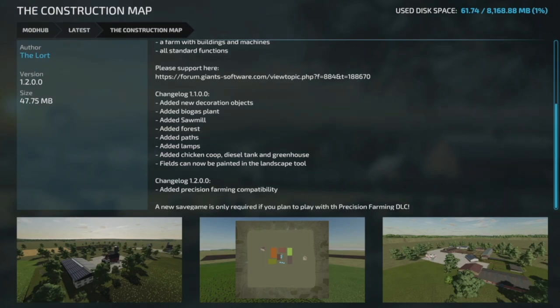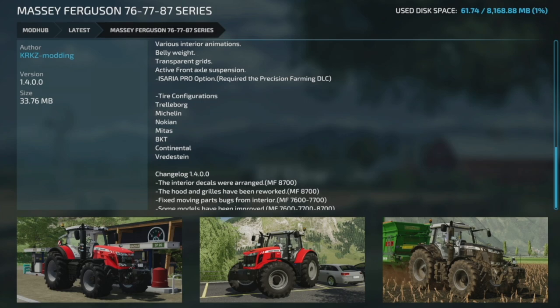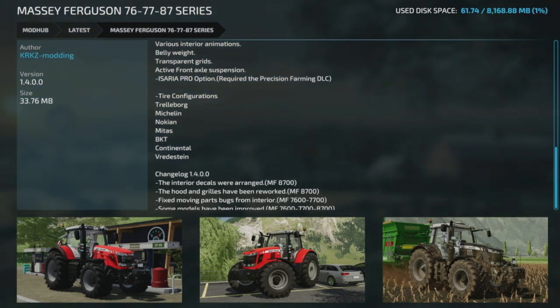We've also got an update to the Construction Map to version 1.2. They've added precision farming compatibility. A new save game is only required if you plan to play with the Precision Farming DLC.